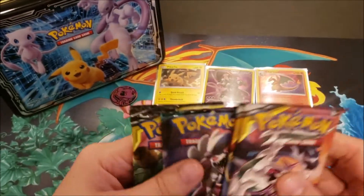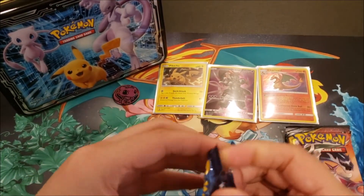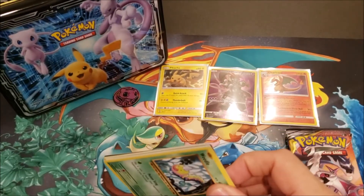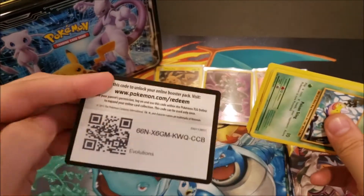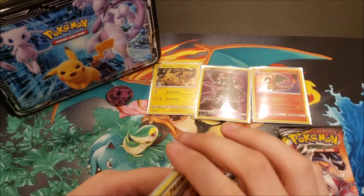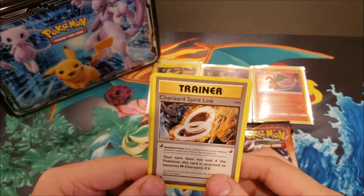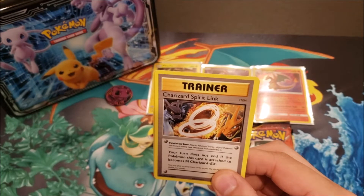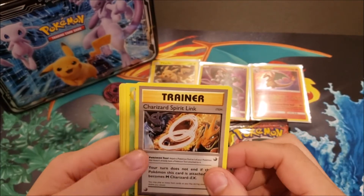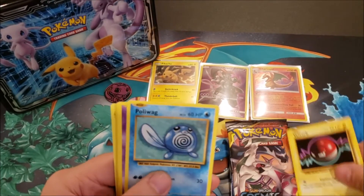I'm going to save Team Up for last since I don't open much of that set. I'll start with Evolutions, then go to Cosmic Eclipse and Guardians Rising. I should also mention I have every card in the common and uncommon for Evolutions — the only things I need are some reverse holos and some of the Megas and stuff like that.